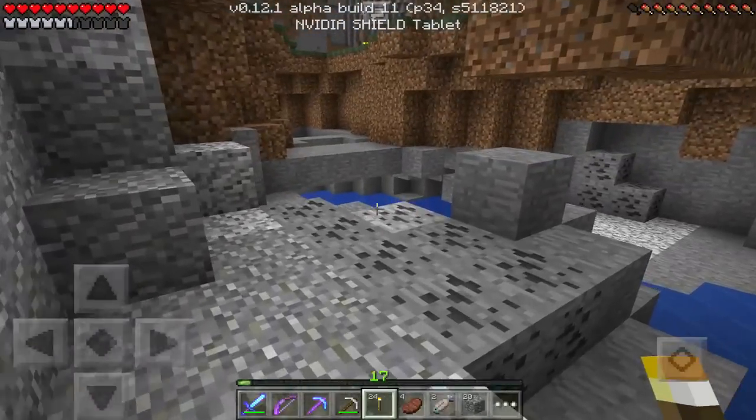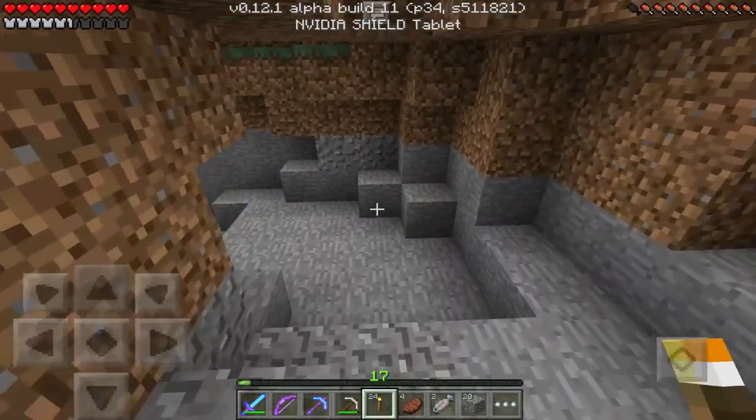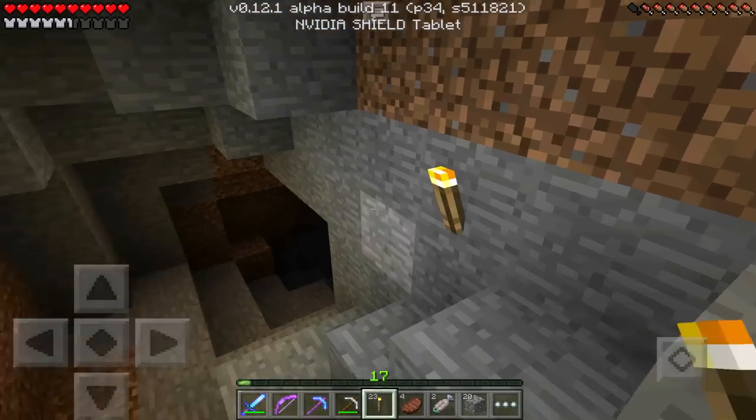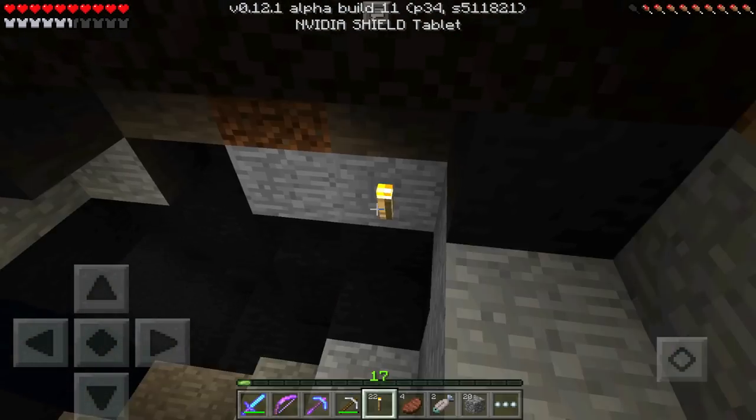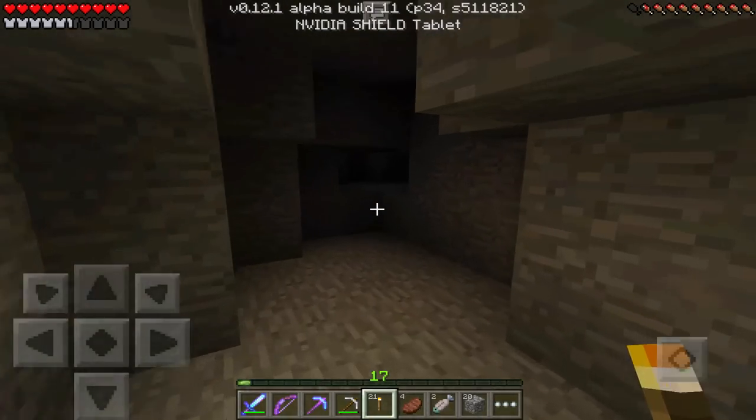I want to check this out. I'm going into these extreme hills because I have still not found a single emerald in this series yet, and I'm really wanting to find one sooner or later. Hopefully picking this biome is going to be beneficial. And that's lava, so that's not good — we'll go this way.